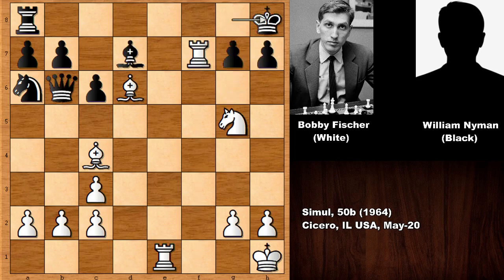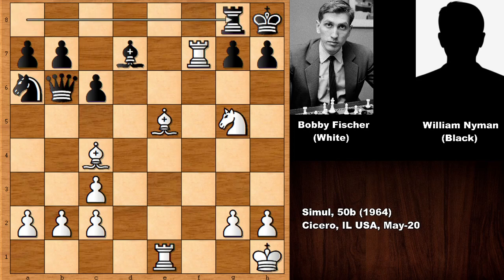Moving the king also comes to mind, but this only prolongs the torture. After bishop to e5, how to defend rook takes on g7? After landing on g7 with the rook, there is no defense against rook to g8 or rook takes on h7 — both checkmate. If rook to g8, this doesn't do much because of bishop takes on g7, only move, check, only move, and getting checkmated.